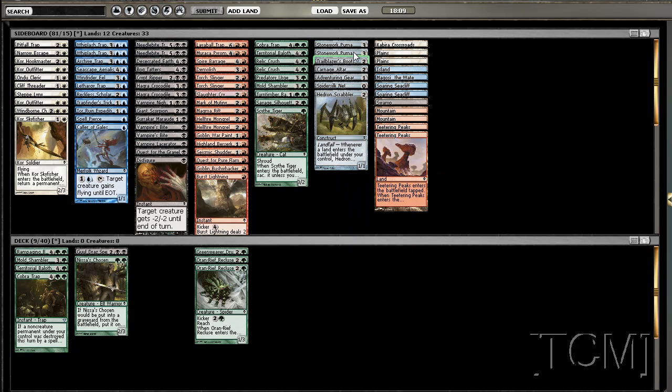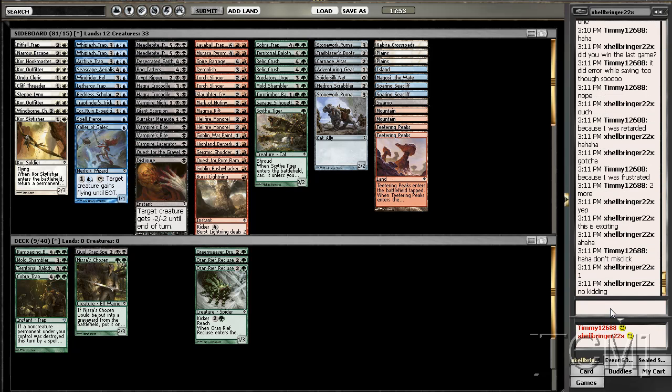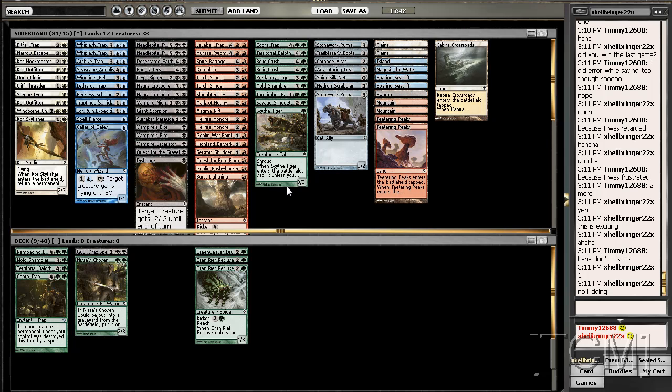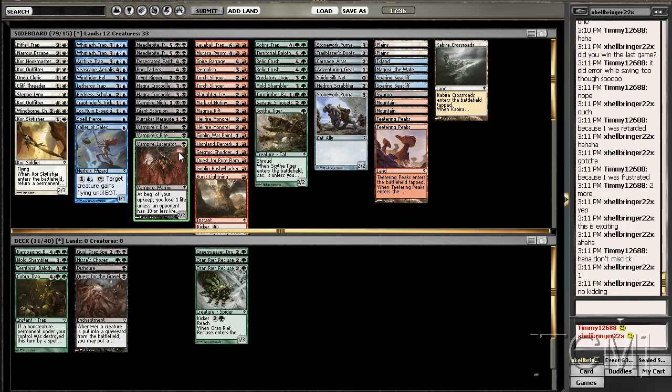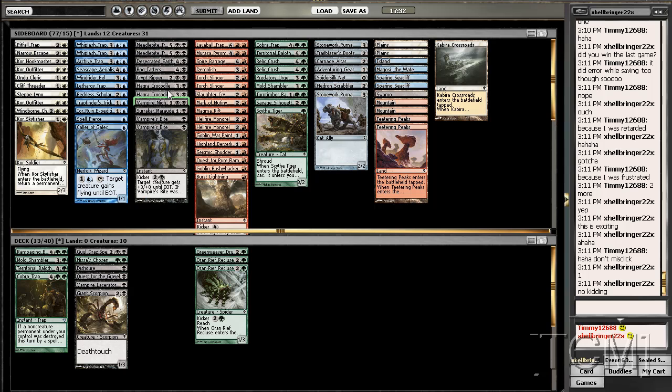That card is okay if you have an ally deck. Here's my friend - I'm going to complain to him about how I only got like two good rares, one of them is worth probably about six dollars. Let's check out the lands. So let's look at black - black looks really solid. Look at this Giant Scorpion and our Nighthawk, and Ripper which is so good.